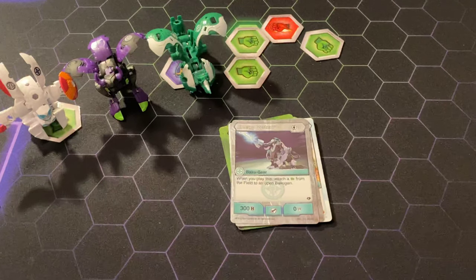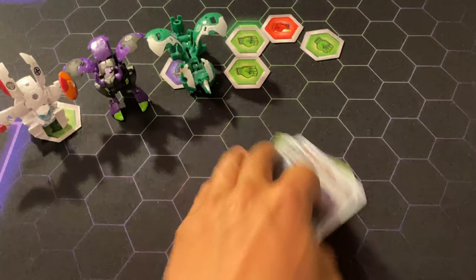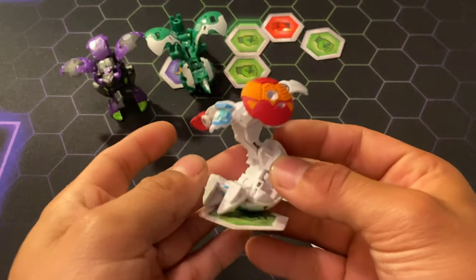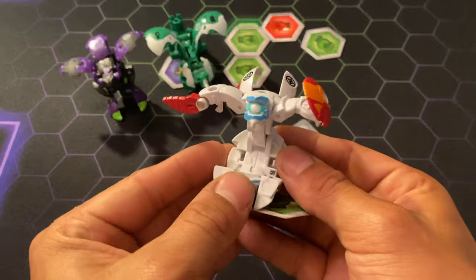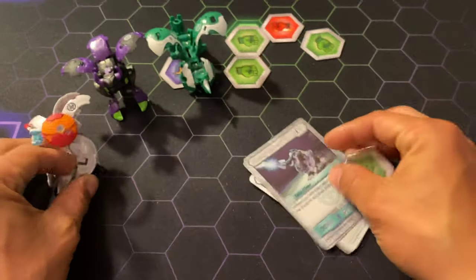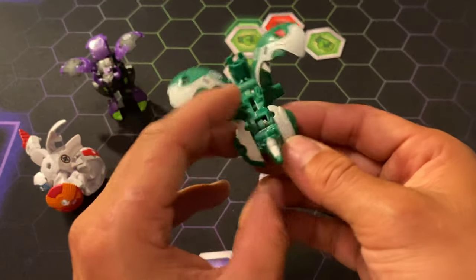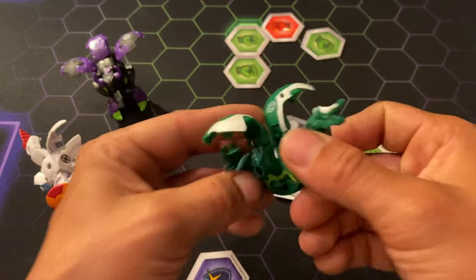With that being said, this is honestly one of the weaker structure decks in my opinion. Let me show you the Bakugan — they look pretty cute, they look alright. This one looks way better than the Chaos Aurelius. I just wish it was backwards but there's actually Chaos instead, but it's okay.